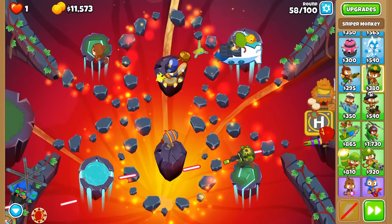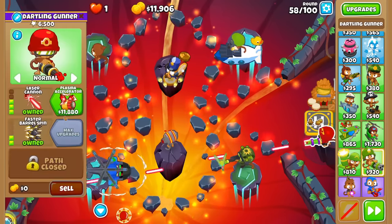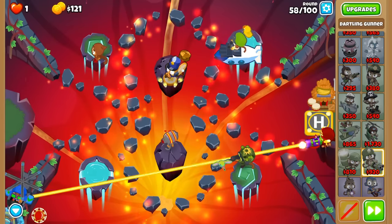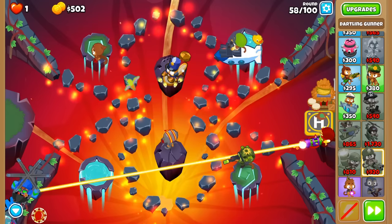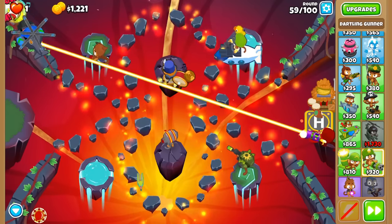After that, we'll get jungle drums, place a dartling gunner, and upgrade it all the way to a 4-2-0 plasma accelerator. The nice thing is that you can perfectly micro both the heli pilot and the dartling gunner at the same time, as you'll typically want them in the same spot — one deals damage and the other stalls balloons.